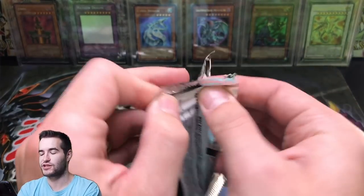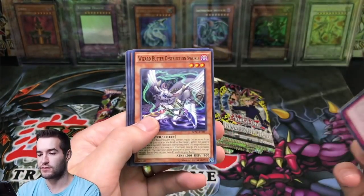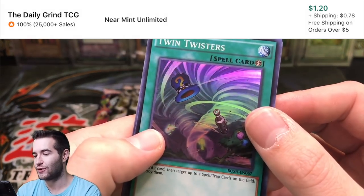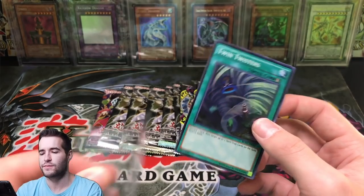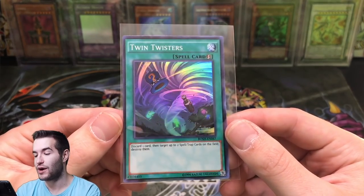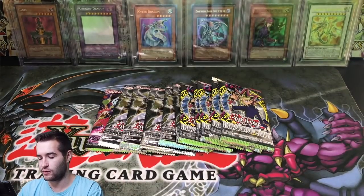Let's do another one of these - we want to finish off an Invasion of Chaos, of course. This is going to be a shorter video. Did we hit an Ulti? Wait - you can't even hit Ultis out of this. Twin Twisters! Why did the border look like an Ulti? Yeah, this is the first set without Ultis, I think - the first core set without Ultis. Twin Twisters Super Rare out of Bosch - that's a really good hit. The card's not worth too much anymore because there's been some reprints, but it's still solid value, at least a couple bucks.